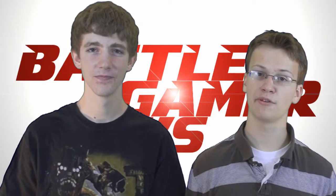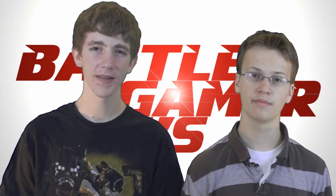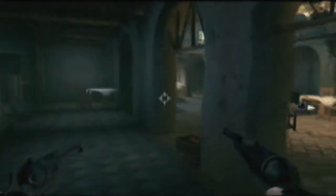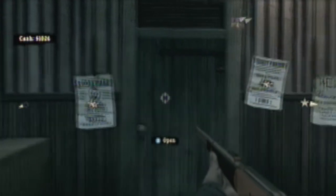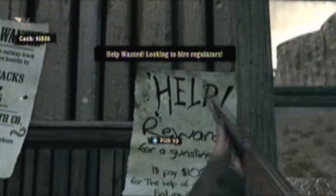The gameplay of Call of Juarez: Bound in Blood is that of a first-person shooter but with a western twist. You're given a variety of weapons including pistols, shotguns, and rifles — there are no submachine guns to be found. Most of the levels have you fighting from point A to point B with your brother and can be pretty basic. There are, however, two levels where there's a more open world theme. You can pick up jobs via wanted posters to earn some cash and buy new weapons. It makes me wish the whole game was like that.